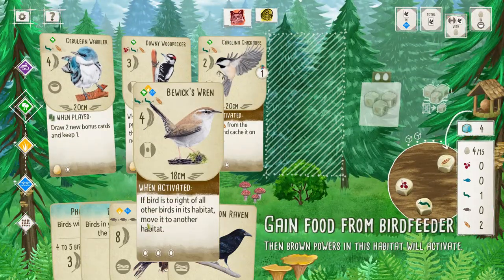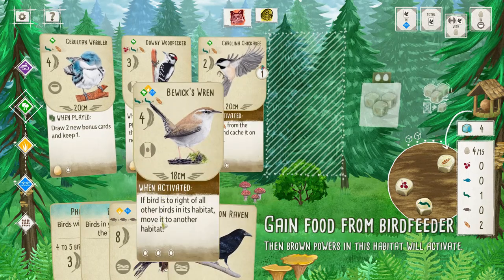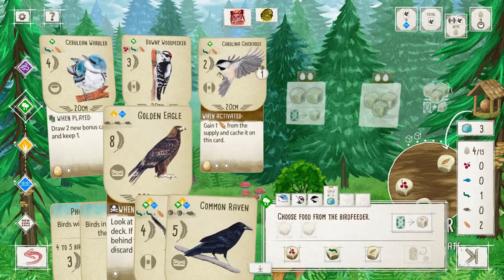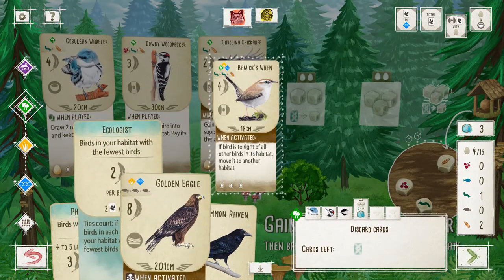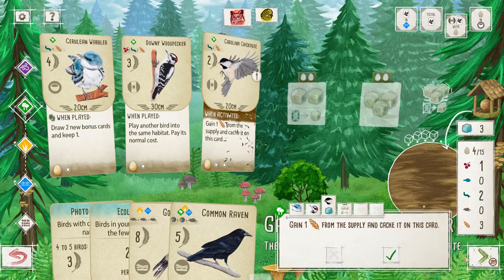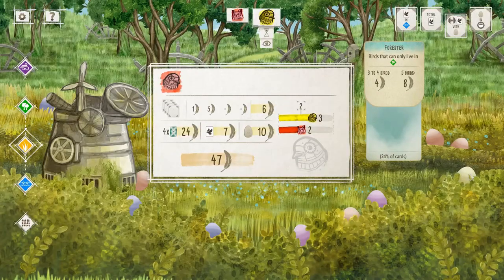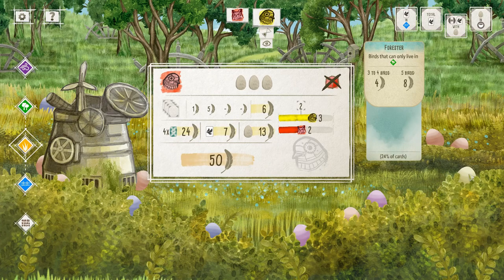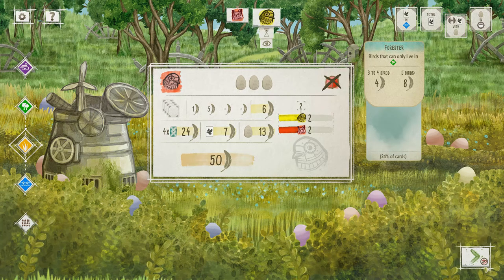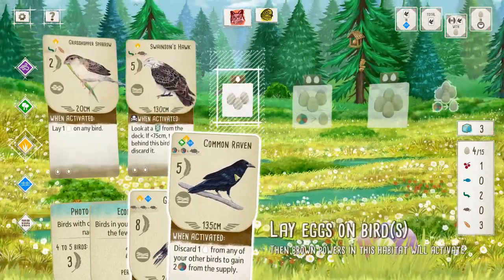I want to take priority on getting all the food in the tray. I'll drop the raven — let's hope I don't accidentally discard the wrong card. Confirm — and I'll just grab all the food and cash it. I don't have a rat but I can do that two-for-one exchange since I have three wheat. I'll go ahead and play the Common Raven.